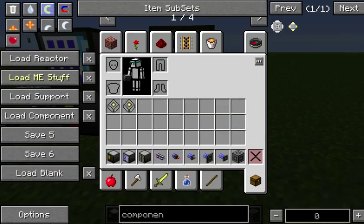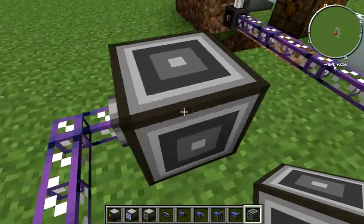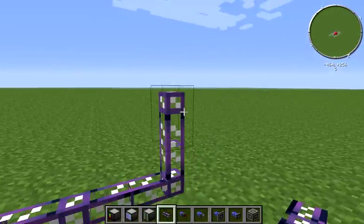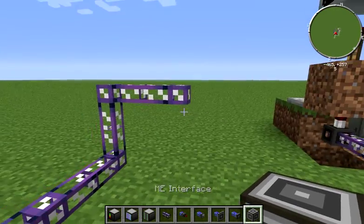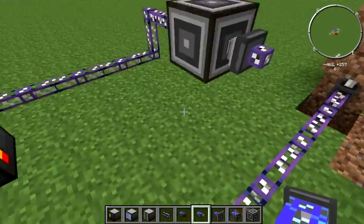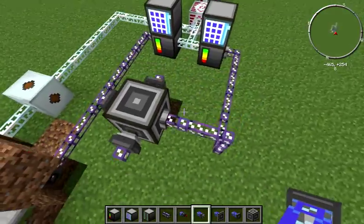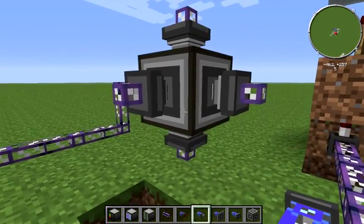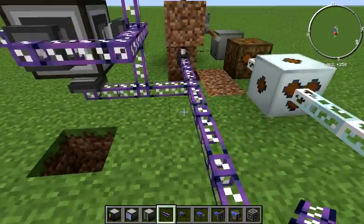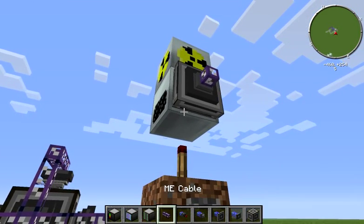Let's go ahead and get our second system going. I'm just going to run a little bit of MV cable. We're going to need an interface — let's raise that up one to make our lives easier. I'm dropping in the interface right there. We're going to use precision export buses. I'm using the Unhinged pack. If you're using an older pack, just use regular export buses. If there's no differentiation between precision and fuzzy, use regular; if you've got precision and fuzzy, you want precision. Wire all these up. You'll notice that these export buses are on the system that is going to connect to our nuclear reactor. Let's get that connected — drop a storage bus on it and wire the cable down.